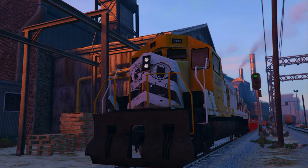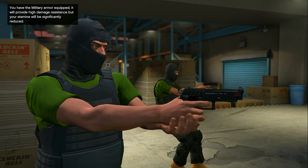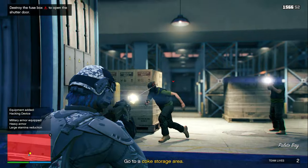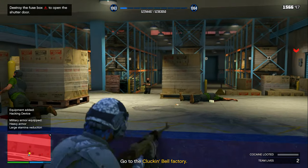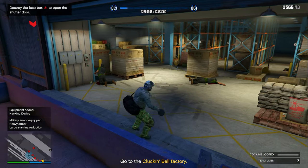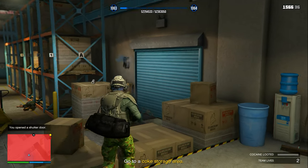Don't worry though — I will be coming back in to talk during the really important parts where I need to give you an explanation. Make sure after you take out the guards guarding the front gate that you shoot the fuse box so that the gate starts to open.